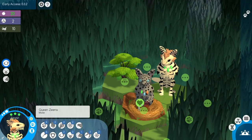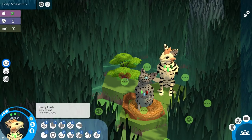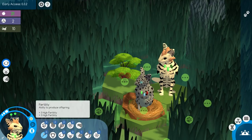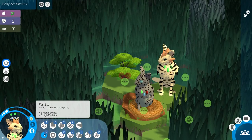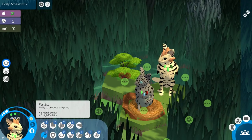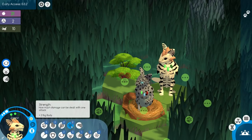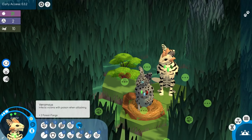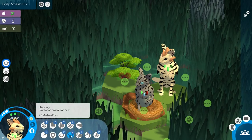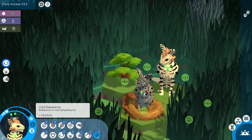First things first, we're going to breed to start off with our Queen Bee making these babies. Let's go ahead and take a look at their traits really quickly. It looks like we have a six fertility for Xandar. He has six fertility, four speed, two swimming, two collecting, two strength. He has the venomous poisonous fangs. He also has immunity F, eyesight 2, hearing 3, smelling 1, and stealth 2, and cold resistance 2.